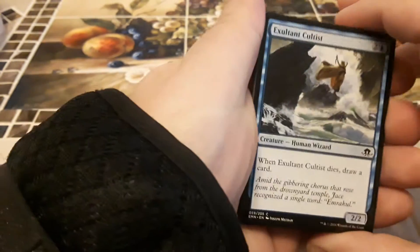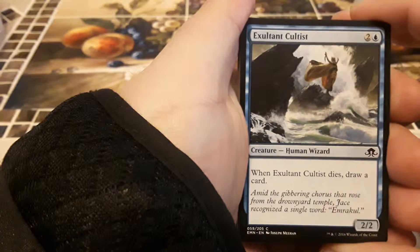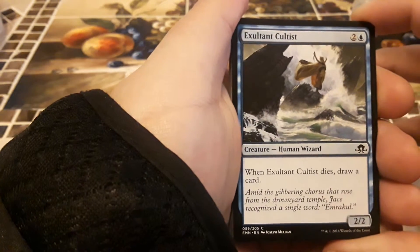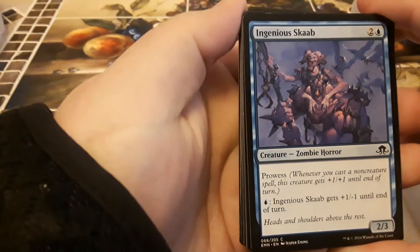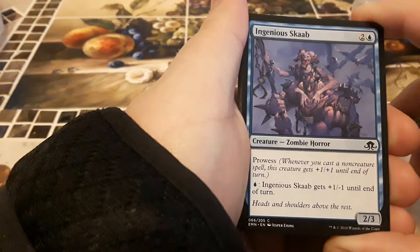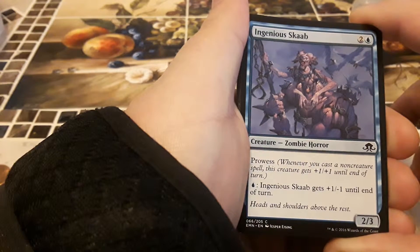We got Exultant Cultist — one blue, two other, for two two, human wizard. When this card dies, draw a card. We got a zombie horror called Ingenious Skaab — one blue, two other, for two three. It has prowess: when you cast a non-creature spell, this card gets plus one plus one till end of turn. You can also tap a blue and it gets plus one minus one till end of turn.